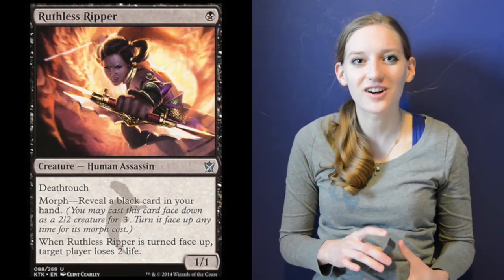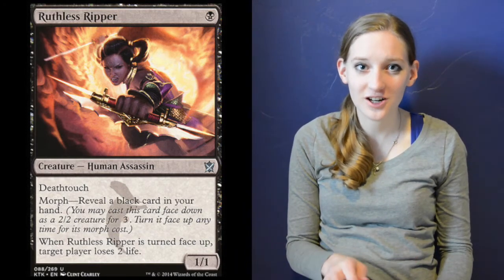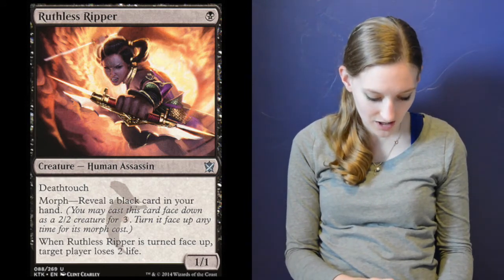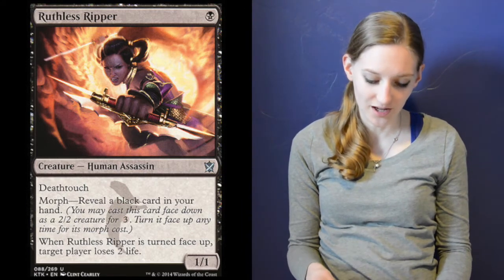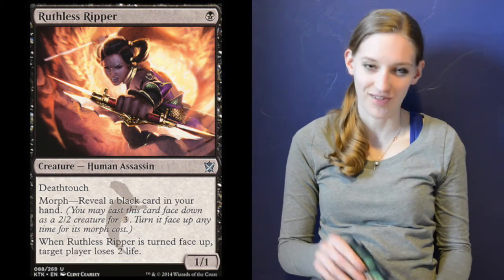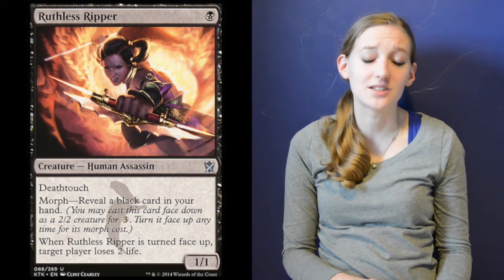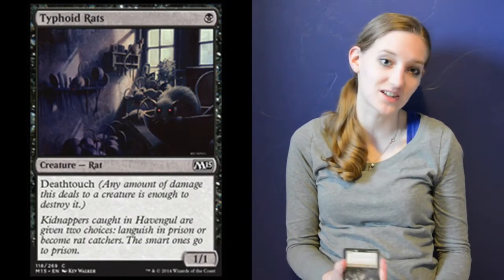For creatures, we have four copies of Ruthless Ripper. It costs one black mana. You can also play it for three as a morph creature, then reveal a black card from your hand to flip it and deal two damage to target player. It's a 1-1 with deathtouch. I also include four copies of Typhoid Rats — a 1-1 deathtouch rat.